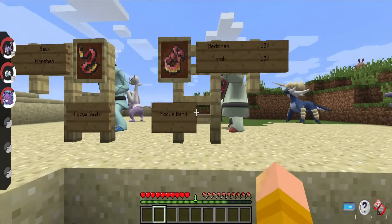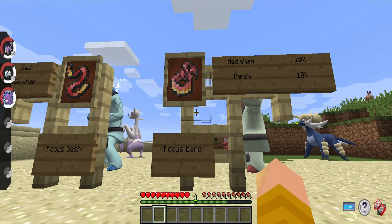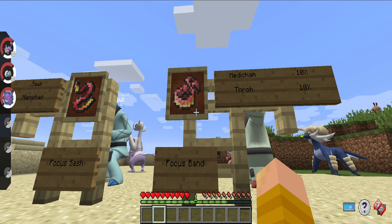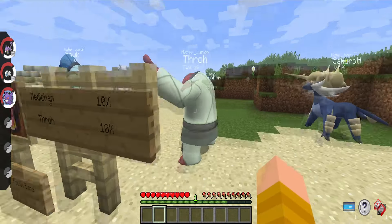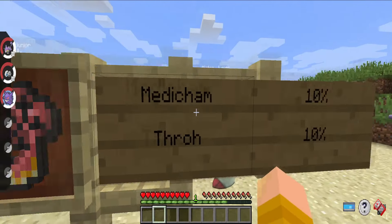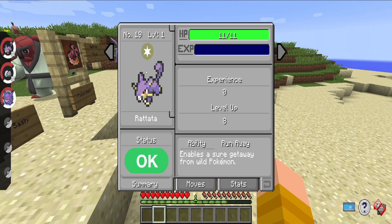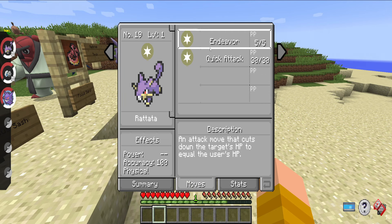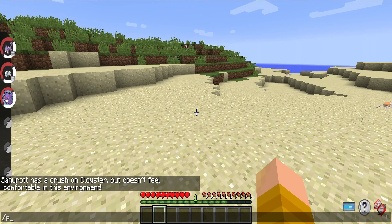A Focus Band does the same exact thing, except the Focus Sash will break after one use, so you can only use it one time, where a Focus Band you can use as many times as you want — but it only has a 12% chance of actually stopping you from being knocked out, leaving you with 1 HP. You can get a Focus Band from Metagross and Medicham. So, what you're going to do is pair that Focus Sash with Endeavor — you'll be left with 1 HP from your Focus Sash, then use Endeavor, which changes your target's HP to the user's HP, making the opposing Pokemon's HP the same as yours at 1 HP. Then you'll use a priority move like Quick Attack, which attacks first — hence the name, priority move. Let me go ahead and spawn a boss real quick and show you guys exactly what I'm talking about.